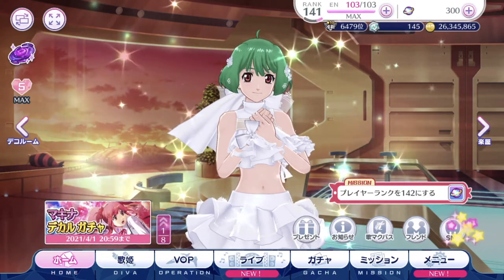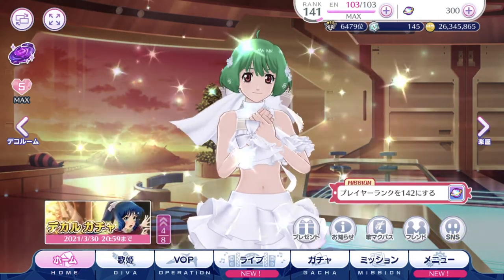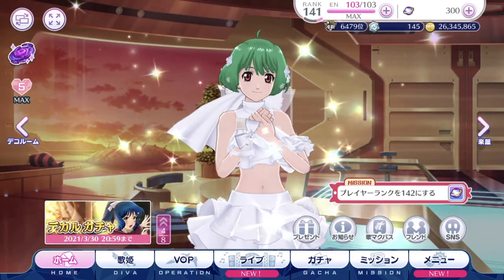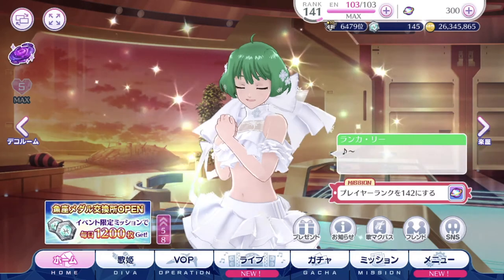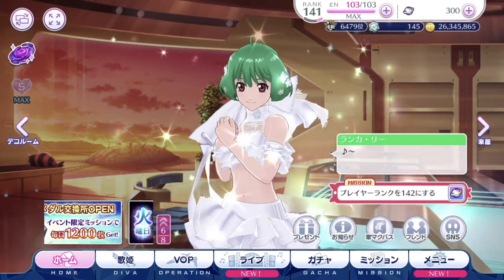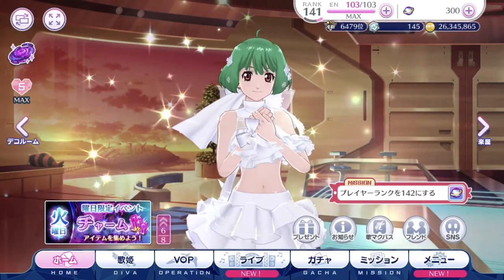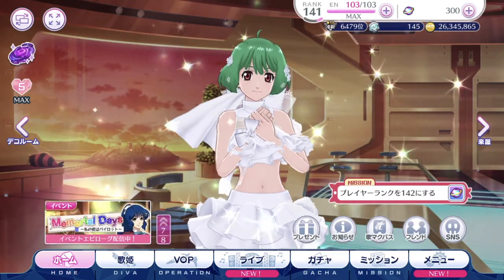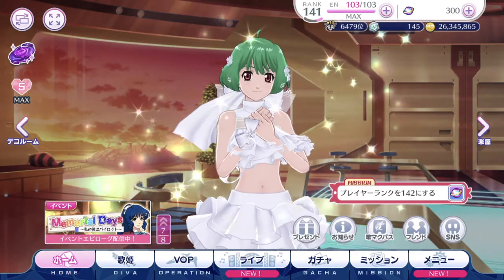The last one is the SNS button. Basically, whenever you play events you unlock story content where the characters talk among themselves and give more details on the current event that's going on. That's where you can check out the story content, and of course birthday greetings and all that kind of stuff will be in this SNS button.